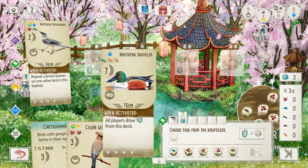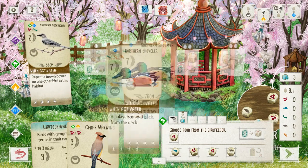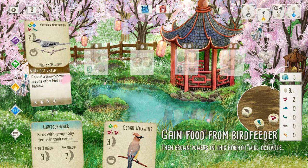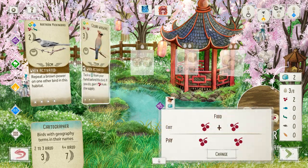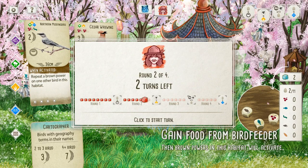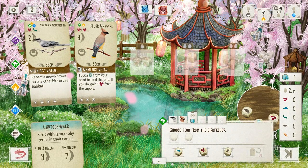I just realized I chose the other card. Unfortunately, no other brown powers in the habitat, but that's okay. Watch this. Cedar Waxwing: Cedar Waxwings are one of the only birds in North America that eat exclusively fruit. So now whenever I go for food I can get two food just as a rule, and I also get a bunch more food because of the Cedar Waxwing. So let's begin with that, shall we?